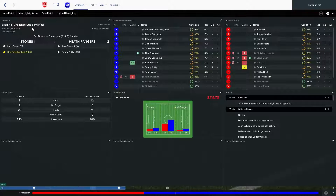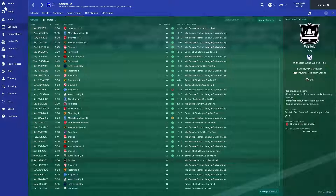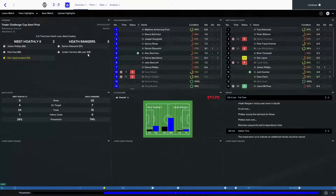Then Stones 2 once again, this time in the Challenge Cup semi-final, so we've got through to the final. Jake, Greep, Beecroft and Danny Phillips got the goals. 12 shots, six on target, 61% of the ball. Then West Hovillie 2 — a very interesting game, it all went into extra time and we won on a penalty in the 108th minute. But we had 74% of the ball. How they scored two I have no idea. The only time Danny Phillips didn't actually score — he didn't have that much of a fantastic game in the Test of Challenge Cup semi-final. But that means we're through to the final on that one.